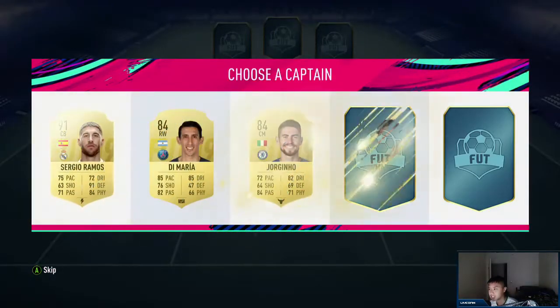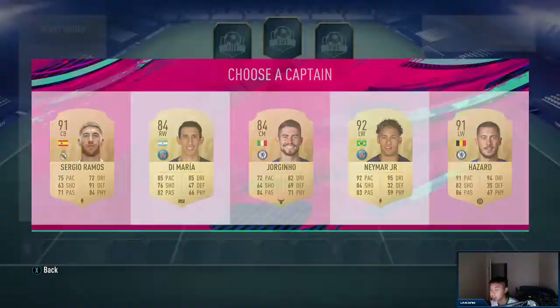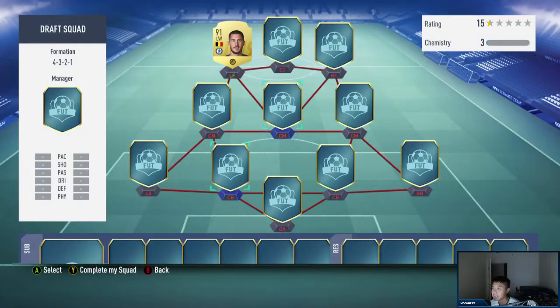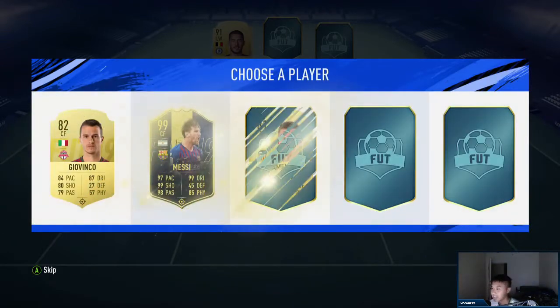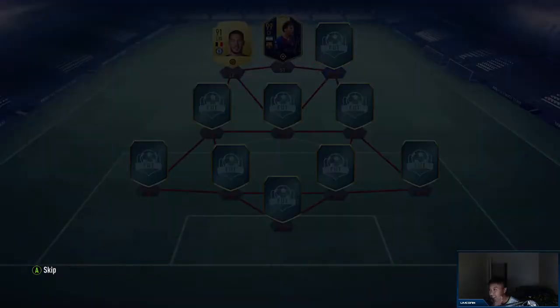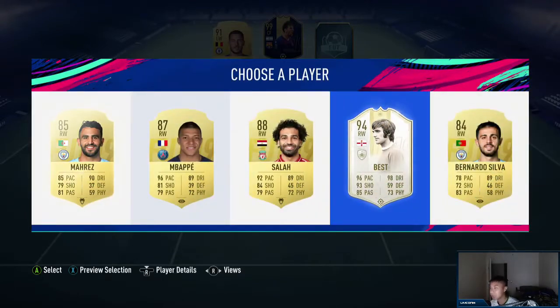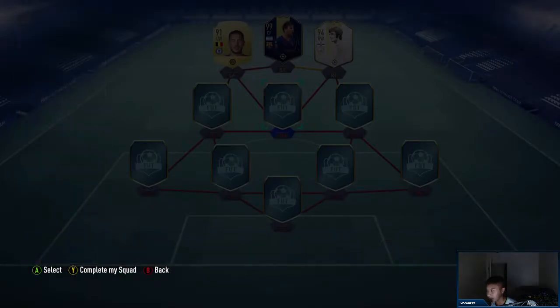Good start here! We get a Neymar and a Hazard. I could put Hazard there - Sergio Ramos is available but I kind of want his other card, so I'm going to go with Hazard, banking on a Neymar. Striker - give me a good striker... 99 Messi baby, let's go! And George Best - this is a good start!